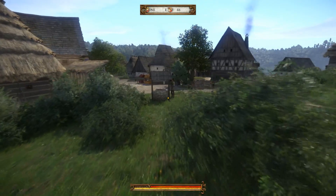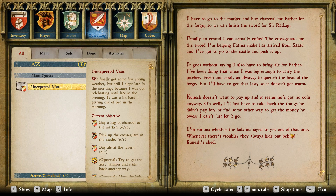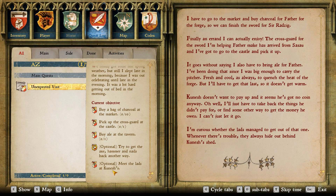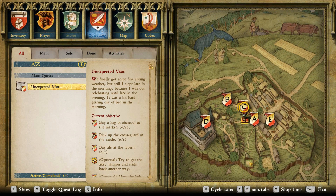I should just hit him in the head but I'm not going to do that. We need to get charcoal, pick up the cross guard at the castle, buy ale. Optional: try to get the axe and hammer, meet the lads — Kunish. I've done that. I have to go to the market.